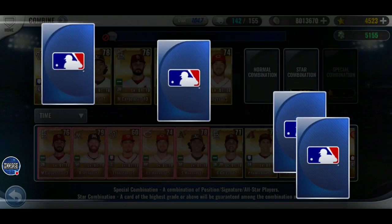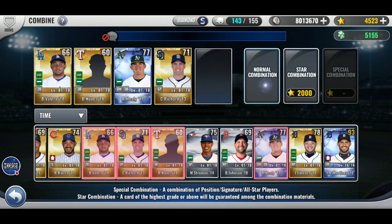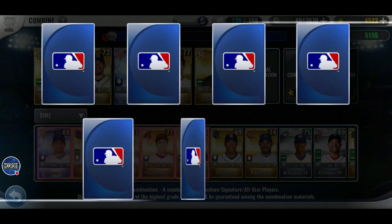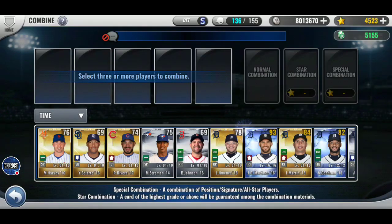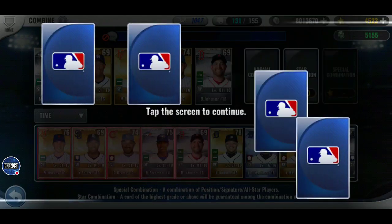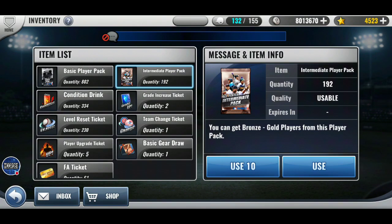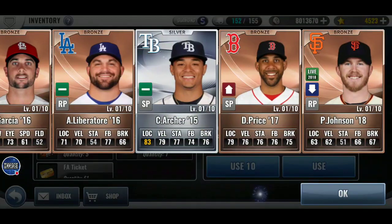Altuve '16 — that would be a good one to get. You should at least put one diamond in the shuffle if you use it. Montero. Here, I'll open up some intermediates.